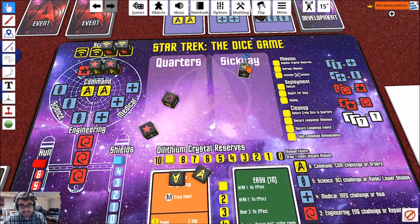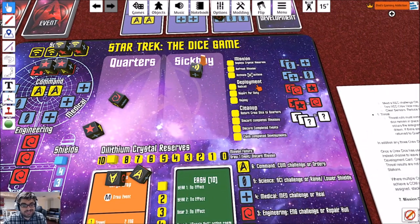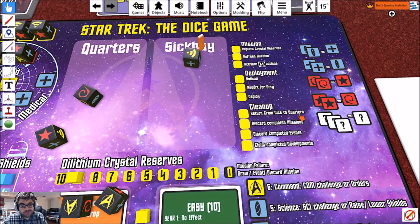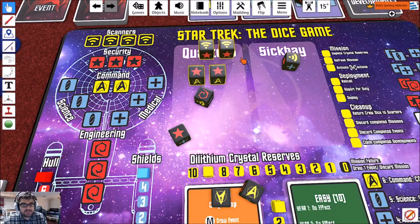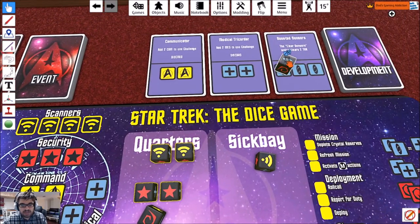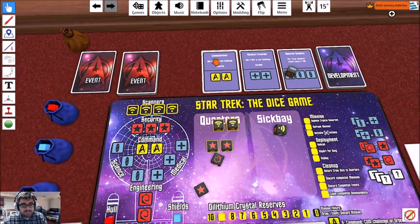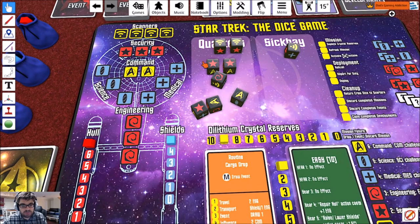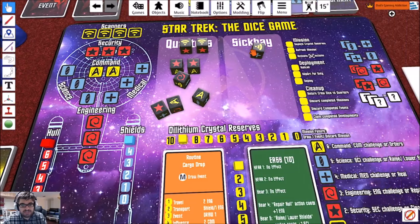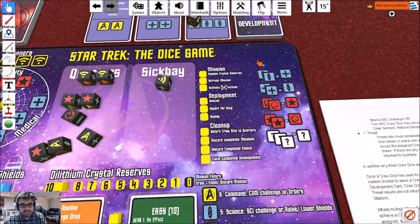Unfortunately I couldn't heal the crew member in sickbay, so he stays there. We're going to return crew dice to quarters, including these sensors since my security officers got rid of them. I'm going to keep that one on the boosted sensors. I'll move these back and I should have eight dice. Yep — one's in sickbay and one is up on the development card.